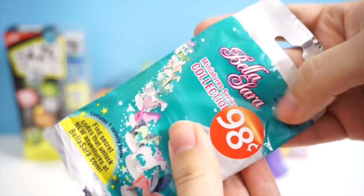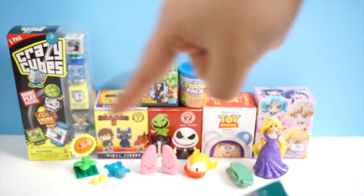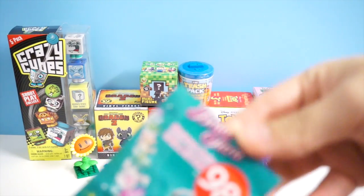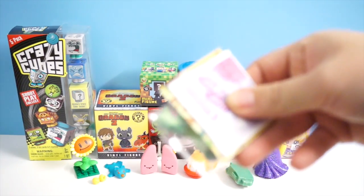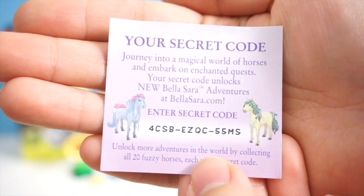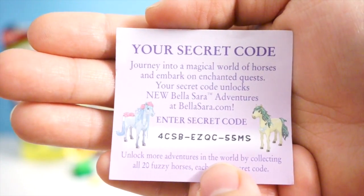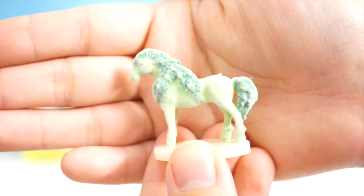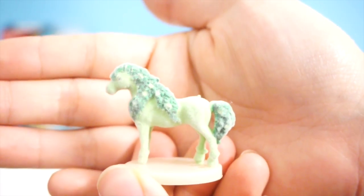The last one we're going to open in this episode is Bella Sarah. Let's see which pony I got inside. All of these blind boxes that were sitting on the bottom are going to be opened in the next part — boxes sit on the bottom better than the bags. Here are some of the ponies you can collect. I'm not sure if this code will still work, but if you still play the game, feel free to take the code. Here is the pony I got — it's a very nice fresh green color, and as you can see, this pony is flopped. Very cool.